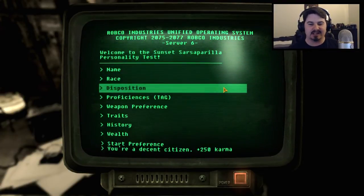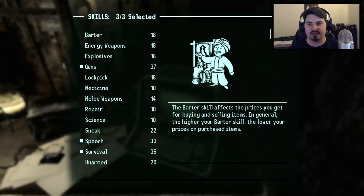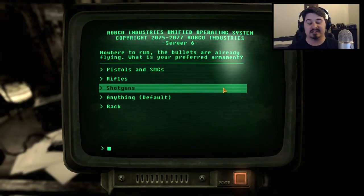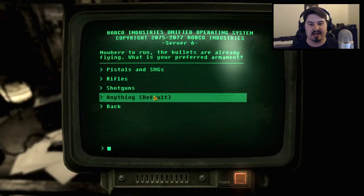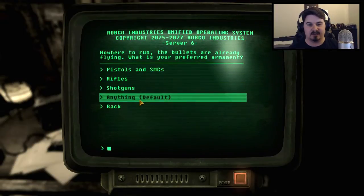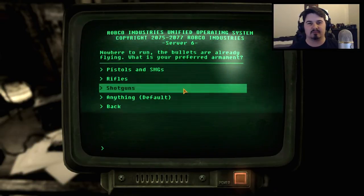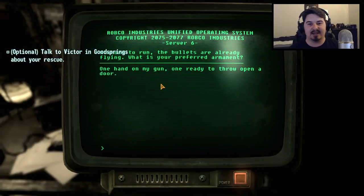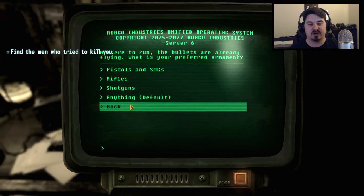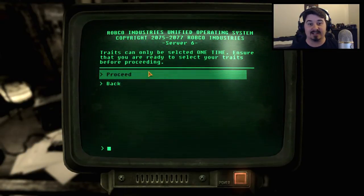For disposition — give a little, take a little. That's a pretty good one. Star preference: decent citizen, 250 karma. For weapon preference, we can do pistols, SMGs, rifles, shotguns, or anything. The flavor text for 'anything' says dead is dead — if it's got a trigger it will provide adequate exsanguination, which I'm guessing means the art of killing. Let's go with pistols and SMGs: one hand on my gun, one ready to throw open the door. I could go with rifles, but we'll start with pistols and SMGs.